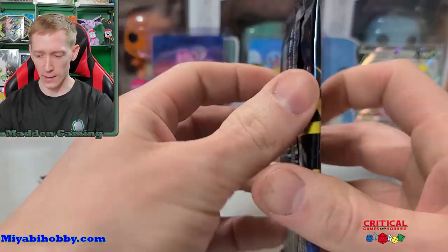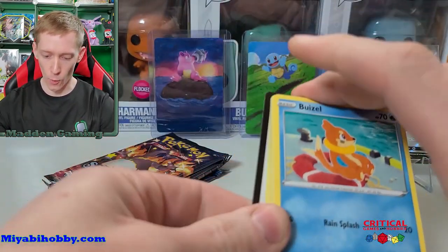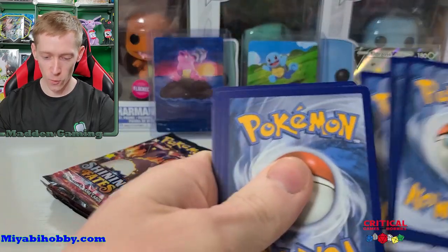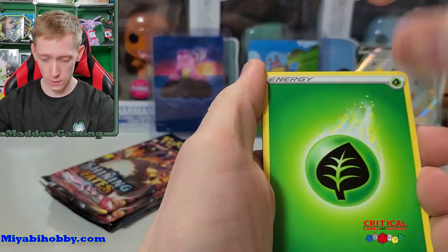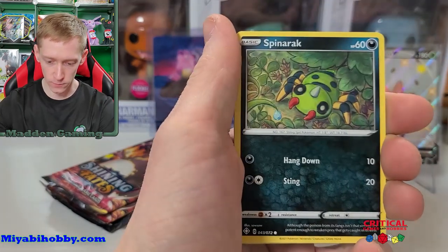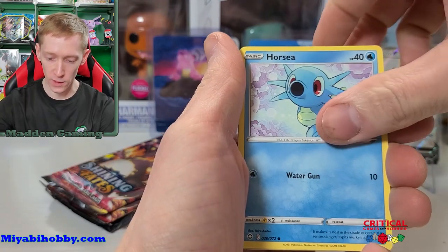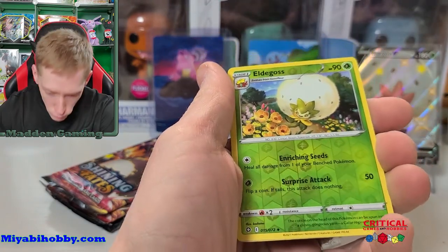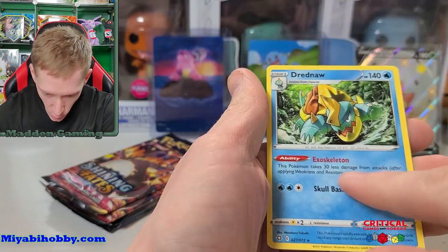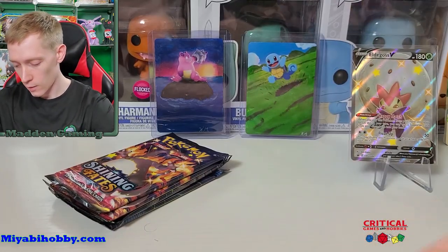Next pack — got a Boltund. Can we do two good packs in a row? We got Rusted Shield, Rotom, Cramorant, Boltund, Spinarak, Shinx, Koffing, Horsea. Reverse holographic Eldegoss and a non-holographic rare Dreadnought. This Pokémon takes 30 less damage from attacks — Exoskeleton doesn't seem like a bad ability. Nothing really spectacular out of that one.